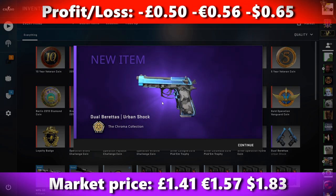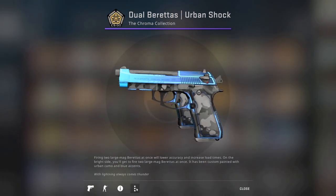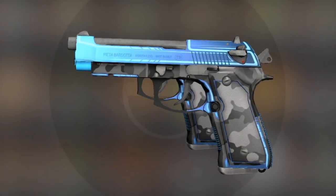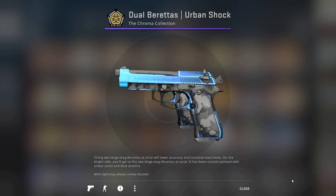We get the Dual Berettas Urban Shock — that's a little bit of a shame, as they are one of the fail outcomes unfortunately. That is going to be a loss on that trade up, but they are only one of the small losses from the Chroma collection. It's a 0.032 float, so quite a nice Factory New float. But that's going to lose us around 50 pence on the trade up. So I think we're going to be around break even today, with two small wins on the two Fracture skins and then the Chroma hit unfortunately not being the Naga.